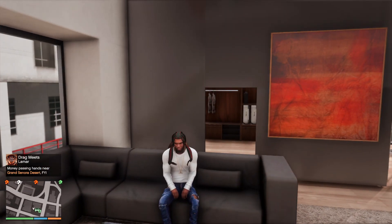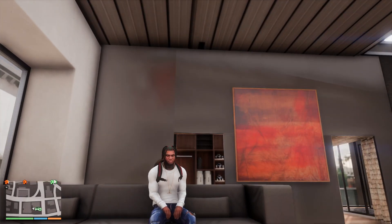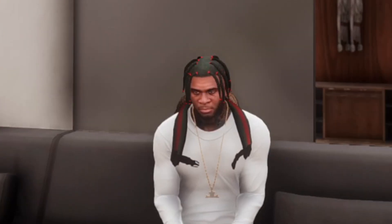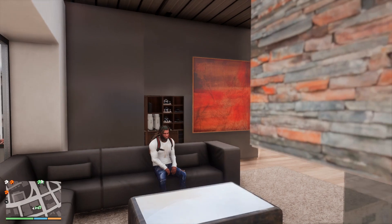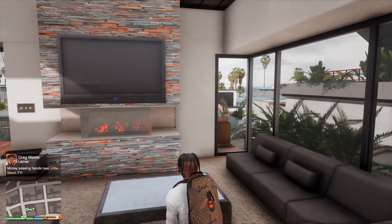It's been a while since you've seen Franklin. He got dreadlocks and braids now - he's like, yeah, I done braided my own hair since you weren't playing with me that much. I decided to take my own little style. But we're over here back at house 552 down by Vespucci.